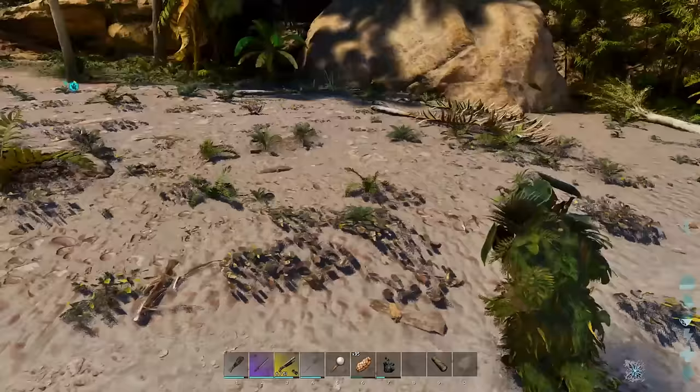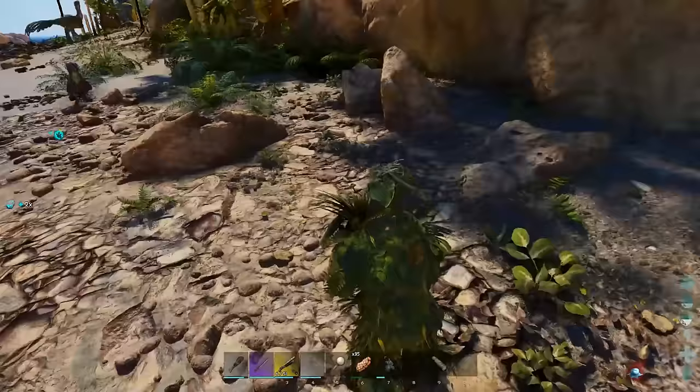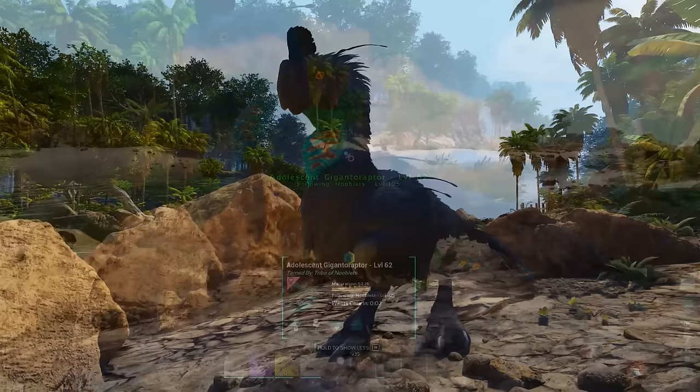I don't know if it's going to attack its own baby now I've tamed it — it might have been a bit risky, but it seems to have worked. You can pick the eggs up if you want and use them on another Gigantoraptor. Now you've tamed your very own little baby Gigantoraptor. Like all babies, as they grow up, they want to imprint on you — so when the care timer reaches zero, do what it asks.